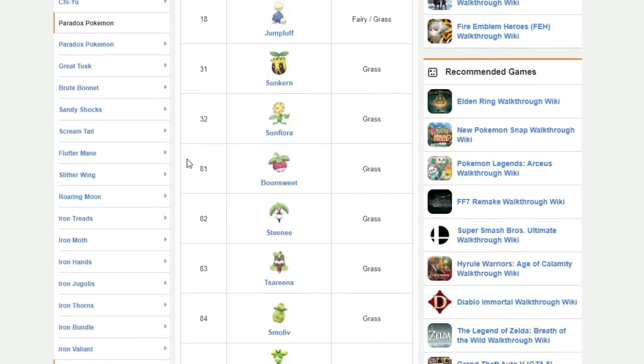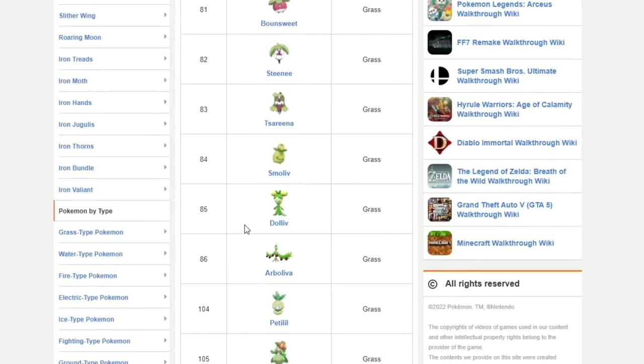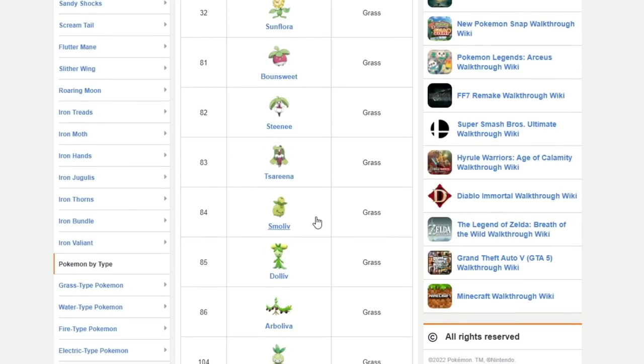The way this works is whatever the female Pokemon is that you decide to breed, that is what the baby is going to be. So for example, if we're using Smoliv — if I take a Dolliv, which is always going to be female, and I breed it with a male Skiploom, the eggs are all going to hatch into baby Smolivs.